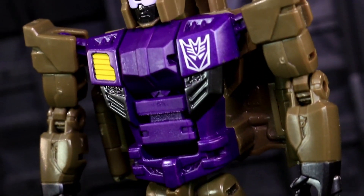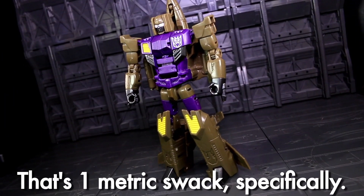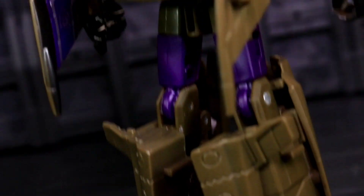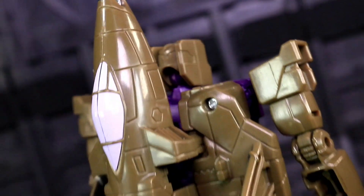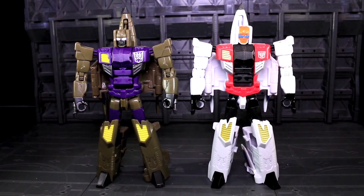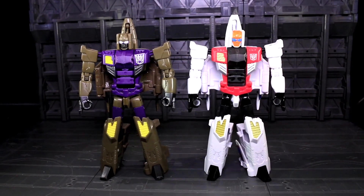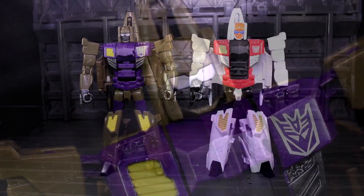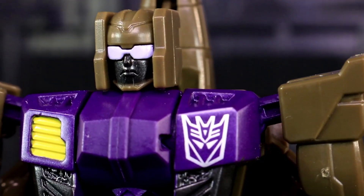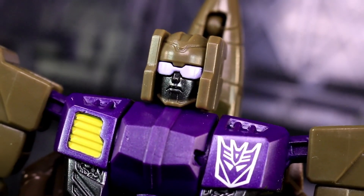Blastoff robot time! His colors are beefed up with a big swath of G1 toyetic purple, with the bonus of his combiner peg being color matched to give the appearance of a solid chestplate. Downside is, his paint apps are still, for the most part, Quickslinger's — and worst of all, so is his head! If this guy had gotten Firefly's head, I think the illusion would have totally worked, but no faceplate just kills it. He has a faceplate paint app, but it looks like he's going through a life phase and decided to shave his head and chin.